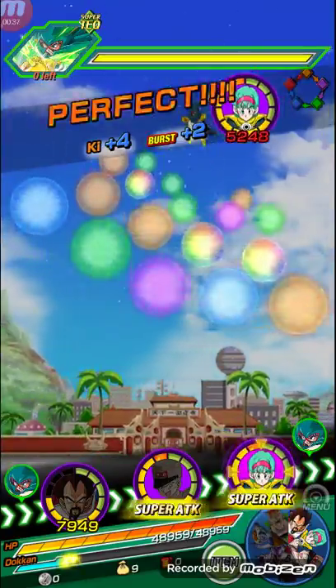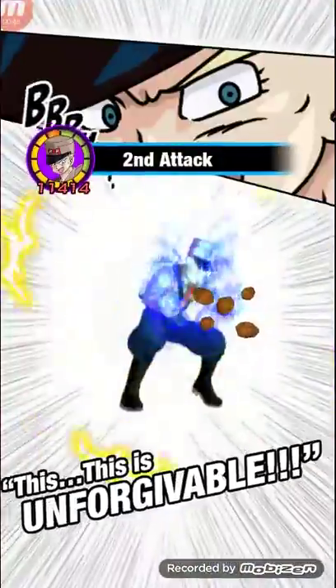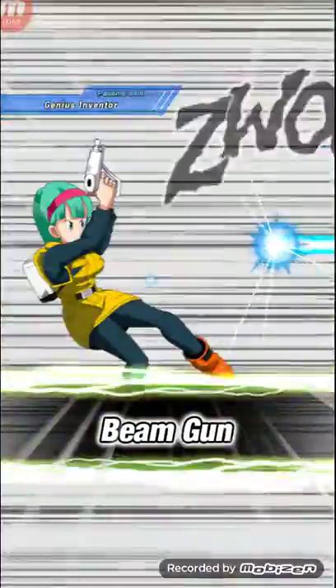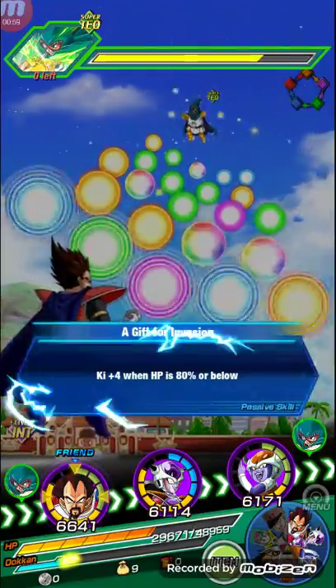Mighty Mask hits really hard, so you have to try to stun him. His first form is okay, but the second form hits really hard. Okay, stunned.